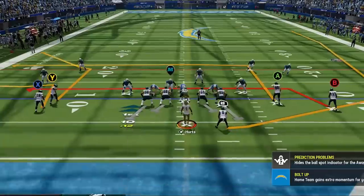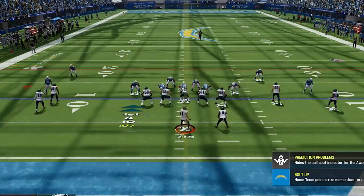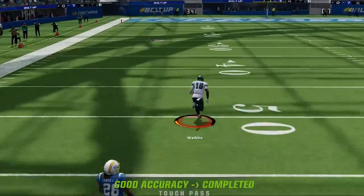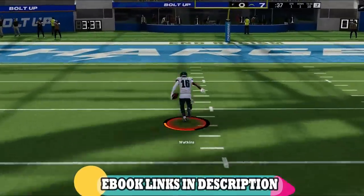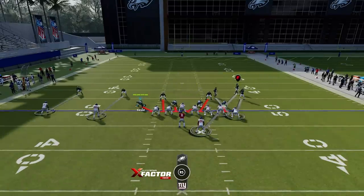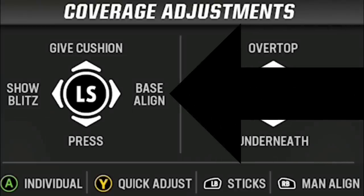Without this set, defenses are easy to read for more experienced players, and they will have a full 30 seconds to take their time, read a defense, and pre-diagnose where they're going to go with the ball, making playing offense much easier. If you don't know how to read a defense, I also made a video about that — link in the description and on-screen at the end. Just remember, you can always take this coaching adjustment off before the play by hitting the triangle button to bring up your coaching adjustments and base aligning by hitting right on the left stick.